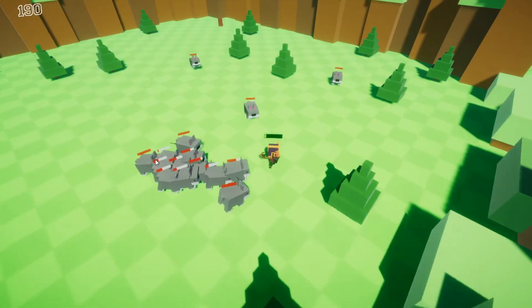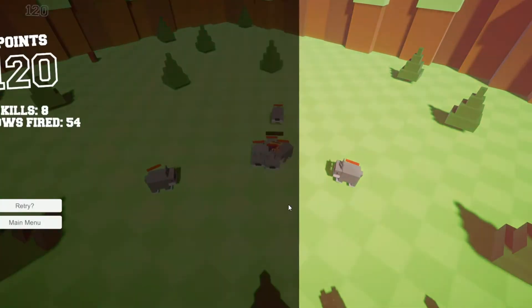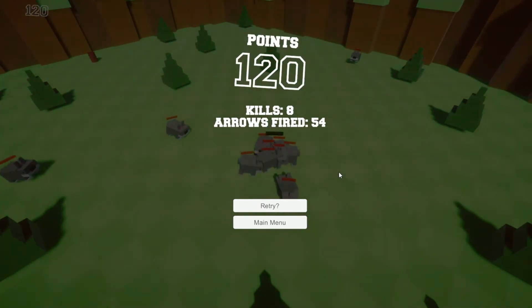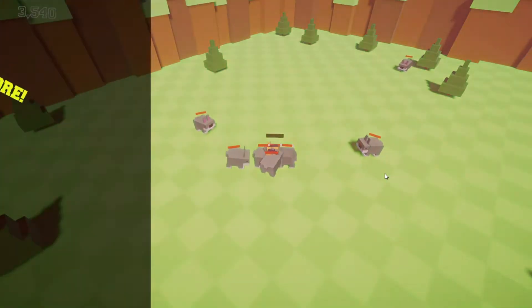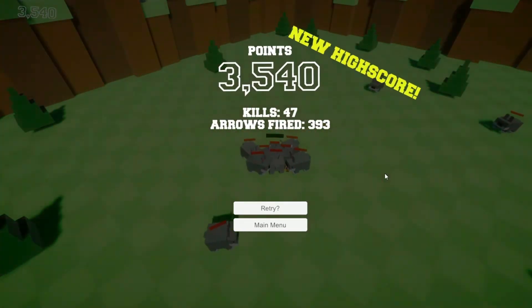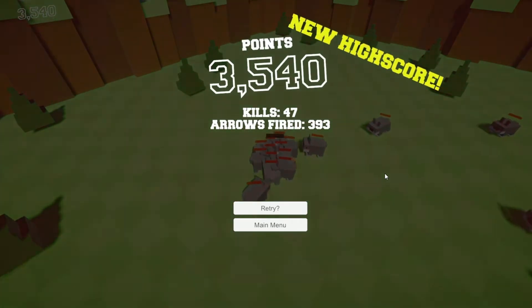Before I had any death implementation, I just had the player restart the level whenever he died. Now I have a respawn menu that comes up so you can go back to the main menu or replay the level. It will also show if you beat your old highest score and set your new high score if you got one. The text also bounces like an arcade to make it more fun.